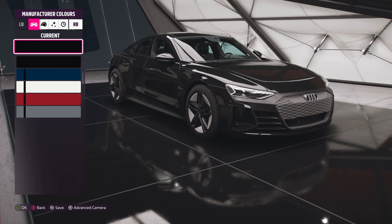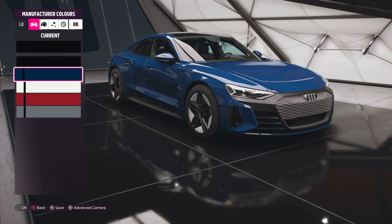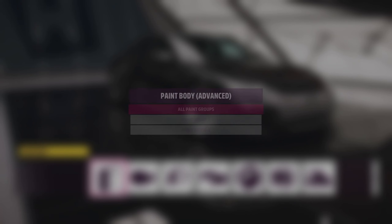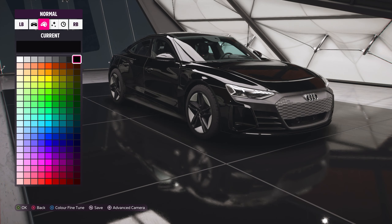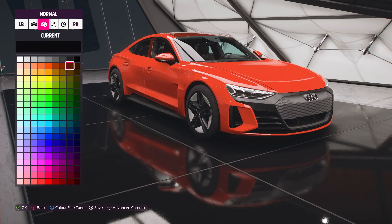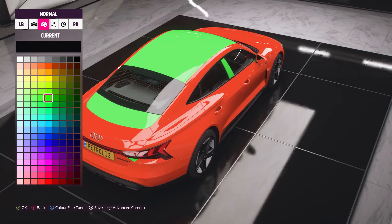It's available in the usual boring selection of colours: a black, a blue, a white, a red, and a grey, all of which have a black top. There are also advanced painting options — I'm guessing that's going to be the main body and the roof — so if you really want to you can do that.